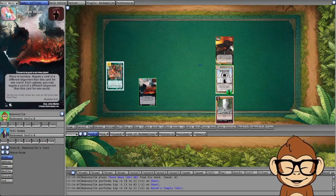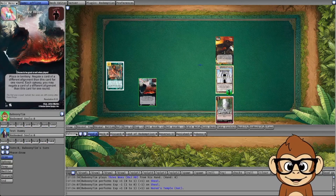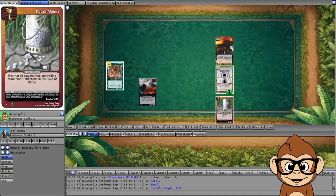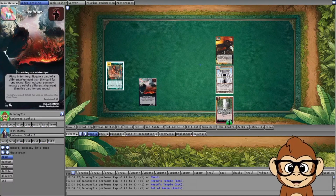Interestingly, the card says it negates a card of different alignment. So if you play Three Woes as good or evil, neutral cards have a different alignment than good or evil. This means you can also target neutral artifacts — so if you wanted to, you could play your Three Woes and negate an artifact.